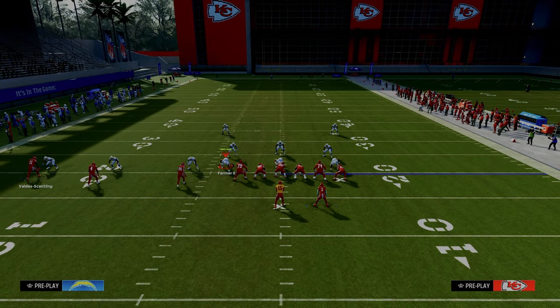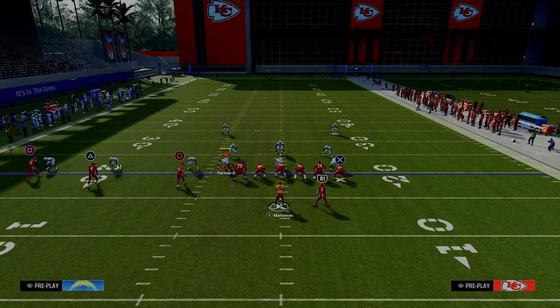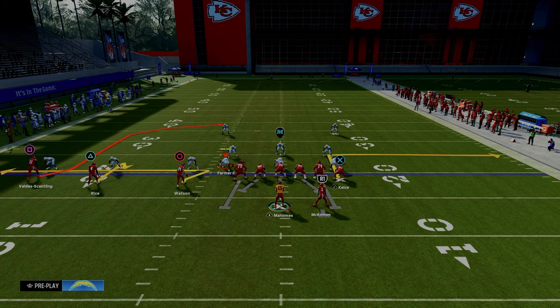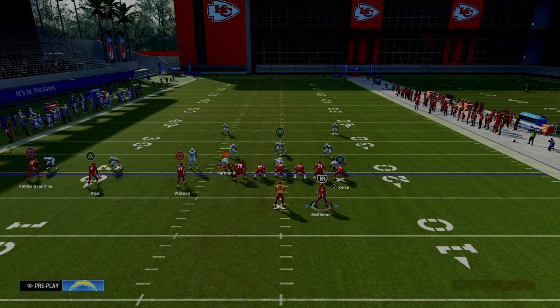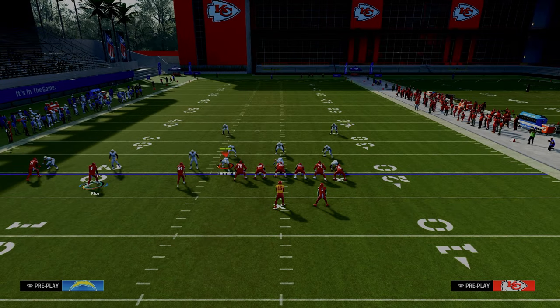For the setup on this play, we are going to zig our inside trips receiver, streak our tight end, flat our middle trips receiver, and then wheel our running back.